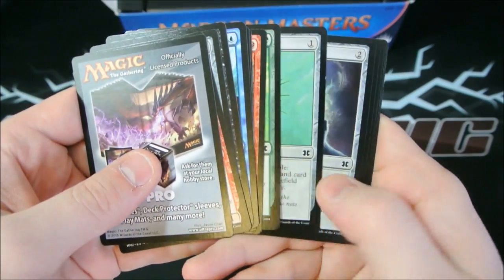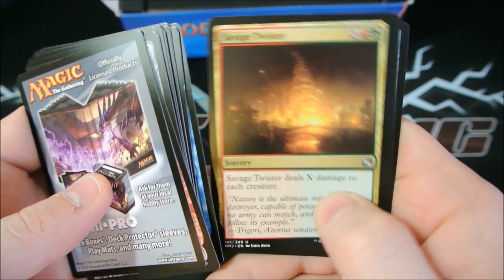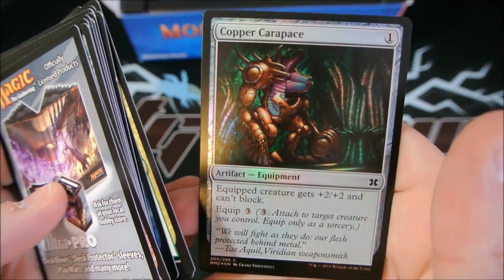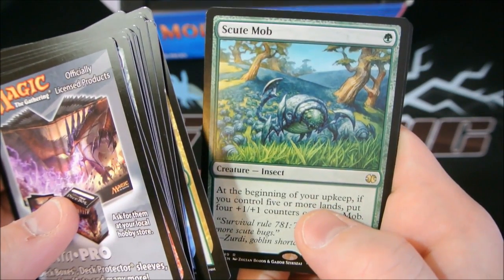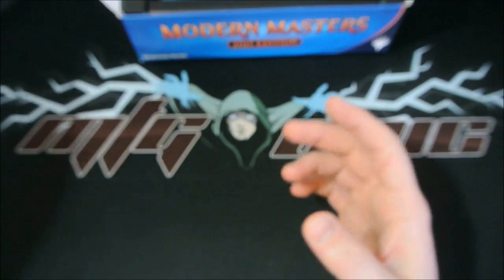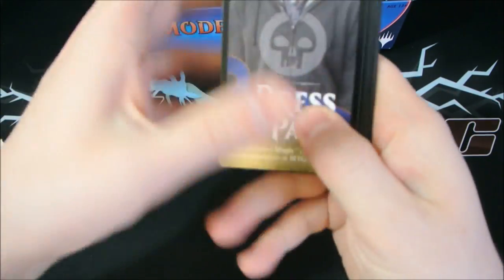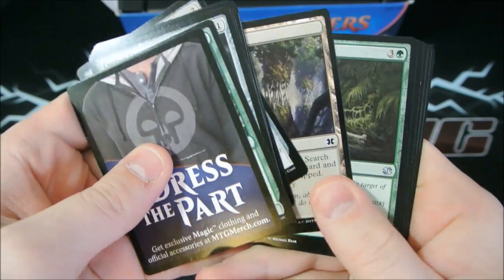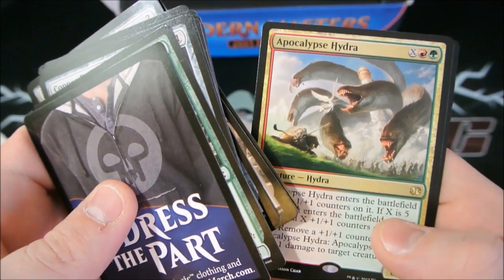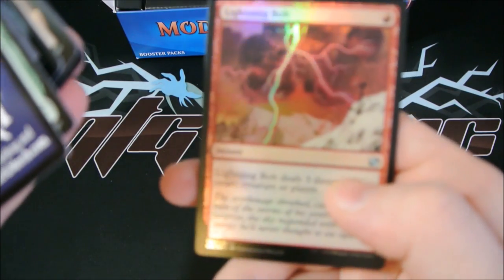We're going to start skipping the commons and go to the uncommons. We've got a Remand - which is really, really great, the best uncommon in this set - Savage Twister, a Darksteel Axe, a Scute Mob, and a foil Copper Carapace. I once traded a Scute Mob when it was in Standard and got a foil Arid Mesa for it - I think I got the better end of that deal. Come on, where are the mythics? Algae Gharial, Vengeful Rebirth, Simic Growth Chamber, an Apocalypse Hydra, and a foil Lightning Bolt! That's what I'm talking about - that's a good pull!